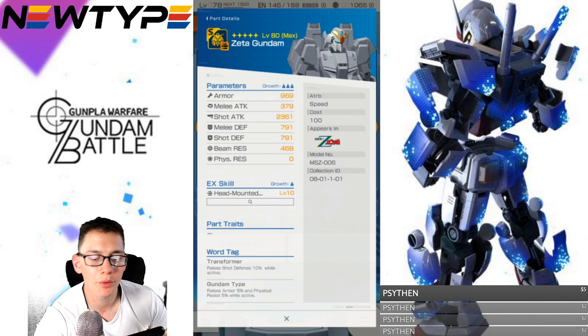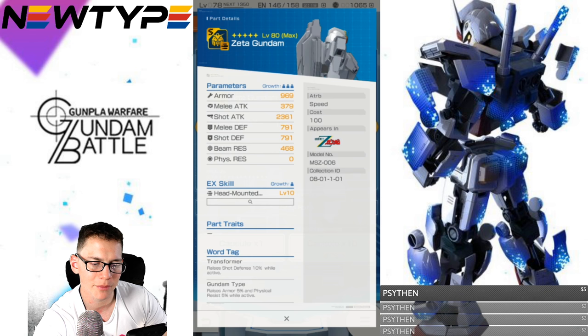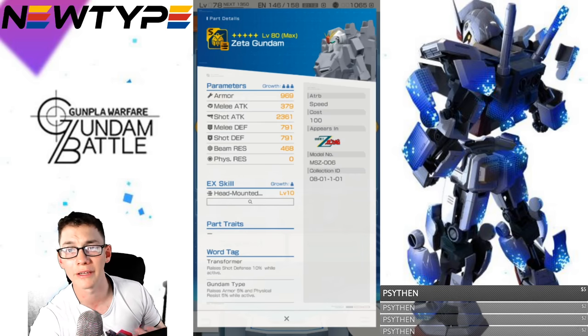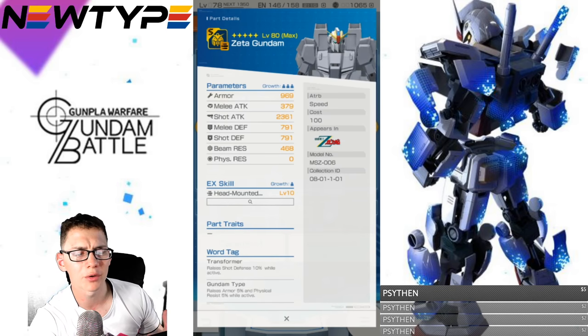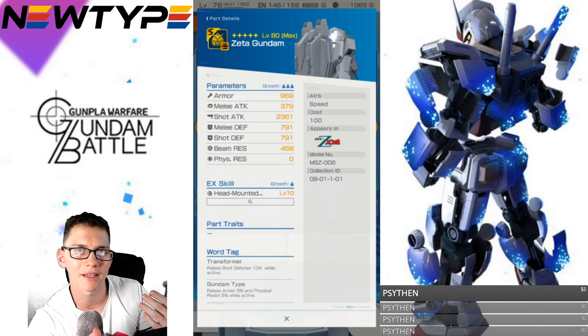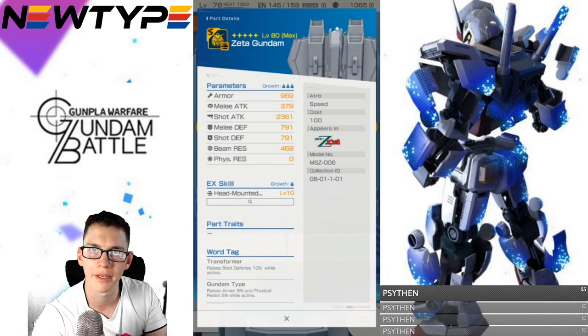The word tags are Transformer and Gundam type. Obviously this mobile suit is not going into Wave Rider mode, but Gundam type is actually a pretty decent tag. For Transformer — raises shot defense 10% while active. This really is not going to be too much of a defensive mobile suit, but I can see it being a long- or mid-range mobile suit. If you're always at a distance, you're probably going to want some shot attack going against another mid or long-range shooter.